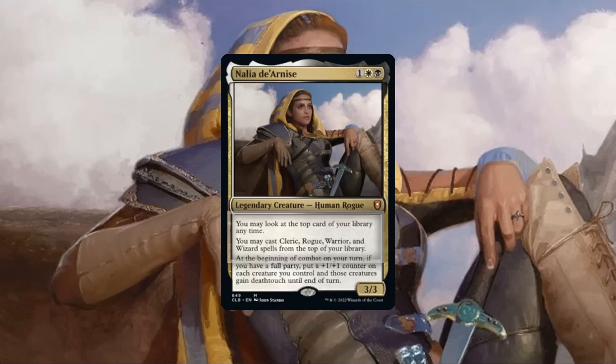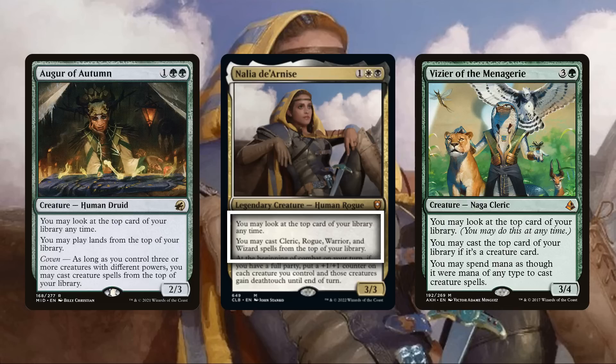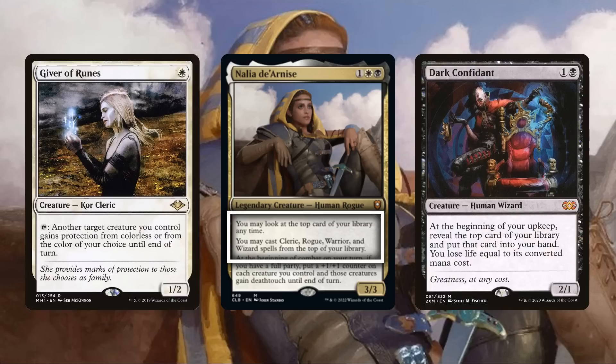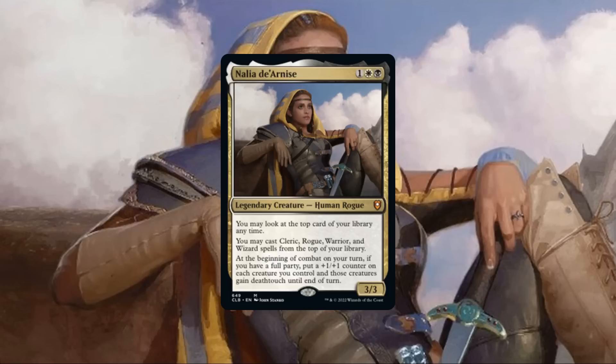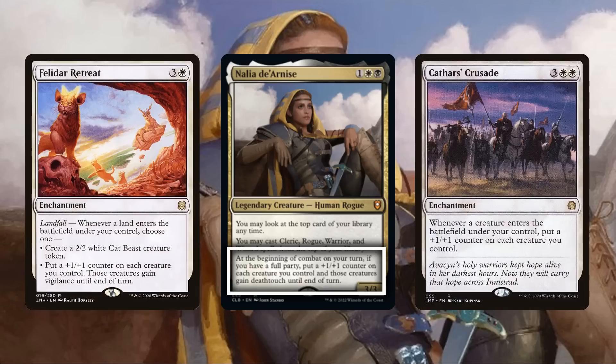Taking a closer look at her first two abilities, it's quite simply a future sight that's limited only to party members, which is still quite powerful. The ability to play creatures off the top of a library is quite a potent one that our colors normally don't have access to, effectively turning our top deck into an extra card in hand that replaces itself when cast. And the party-only limitation isn't too severe since the pool of creatures it gives us access to has some very powerful entries, even without taking into consideration our commander's other party synergies.